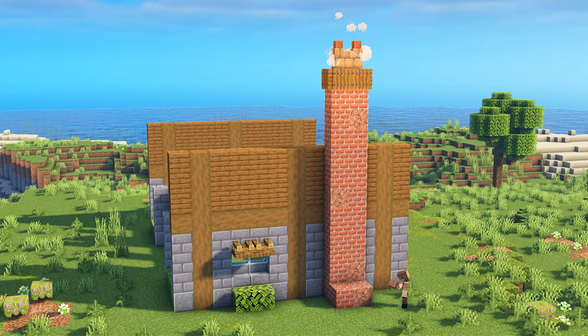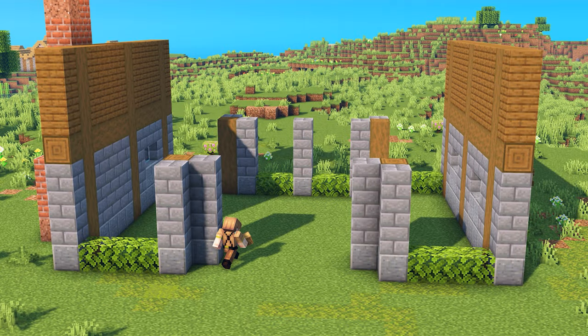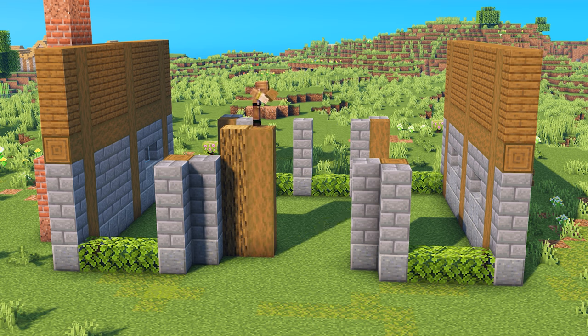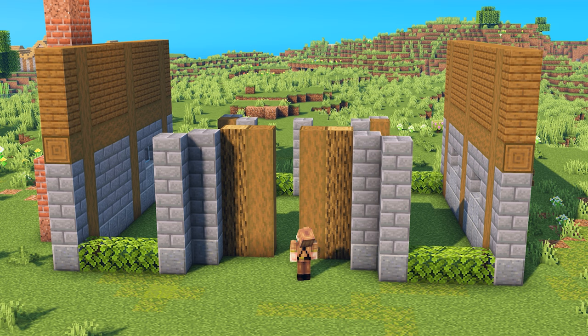At the base of the chimney, add three additional rows made out of bricks and granite, and then on top of that, add two stone brick stairs. At the entrance of our base, build up pillars using a combination of oak and stripped spruce logs. Add an additional stone brick on top of the walls, and in the center of the entrance, place a spruce plank with an upside-down stair underneath.